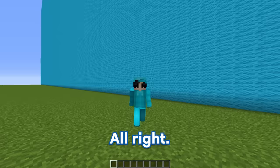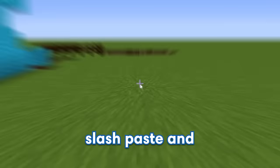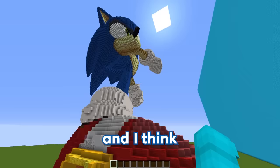Now GE can't hear us anymore, so it's time to cheat. I'm just gonna go in chat and type slash slash paste, and oh my goodness, look at this Sonic build! The very first thing I want to do is add in a fake entrance, and I think the shoe is the perfect spot for this.